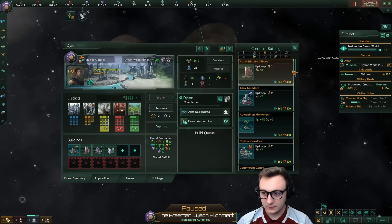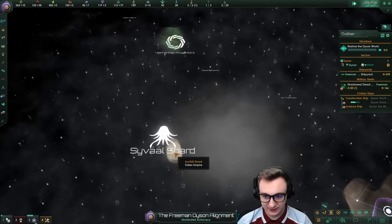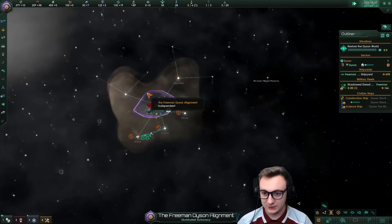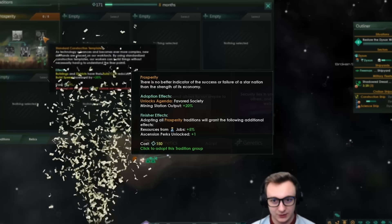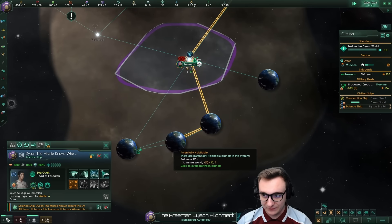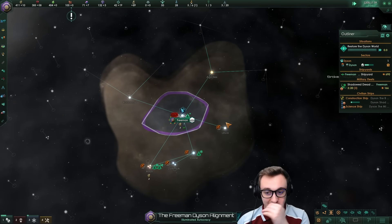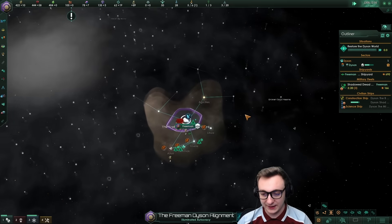The building we're going to build — not surprised — is a research lab. We've also made contact with the fallen empires for some reason. The first tradition is always prosperity; it's just so good in the early game. We explore and we find a four-world system. Now we're playing at 1x habitable worlds — I usually play 0.75, but since we're on a small galaxy we wanted a few more planets, but I didn't think it would be this insane.